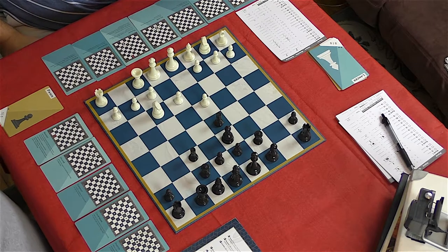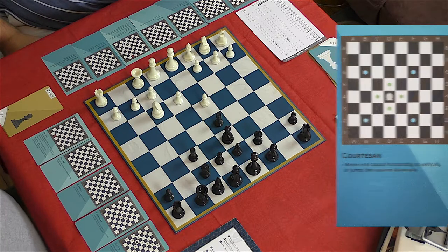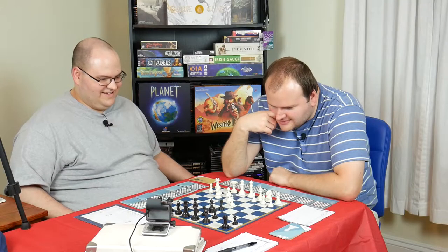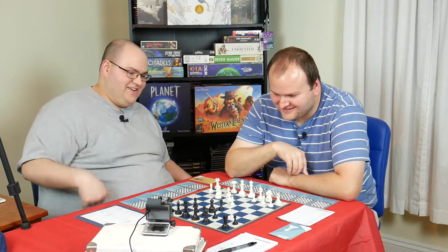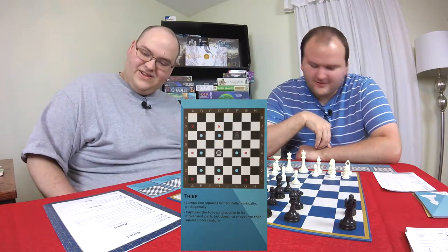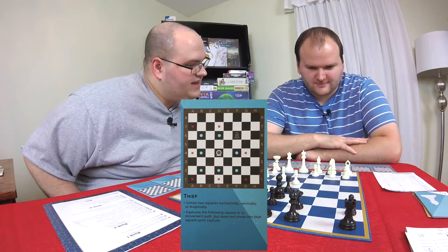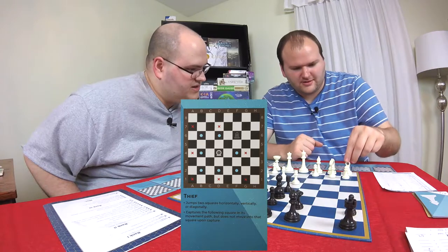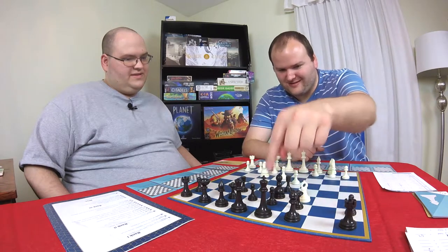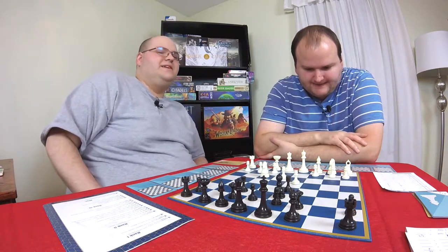That is the courtesan. He can move one square horizontally or vertically, or jump two squares diagonally. You know what? I'm going to just use some pieces this time. That's my strategy. Wait, what the hell is this guy over here? Is that new? That's my thief. Jumps any direction and captures the next square? So you can jump two in any direction and then capture the next square. If I were here, I could jump here and capture this. It's like reaching out and snatching it away.